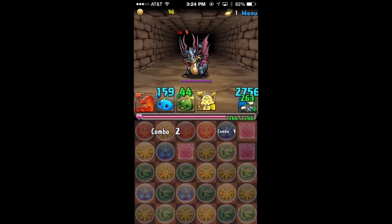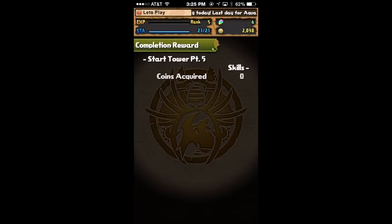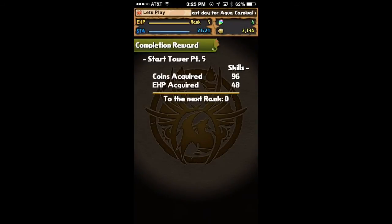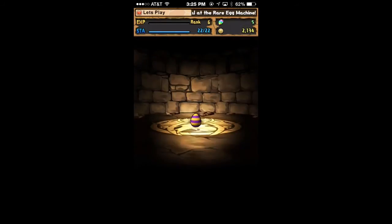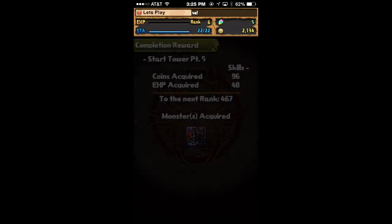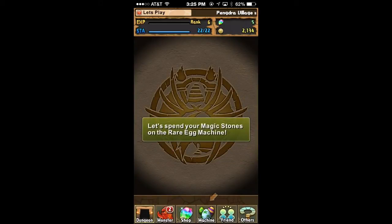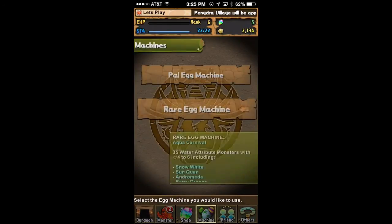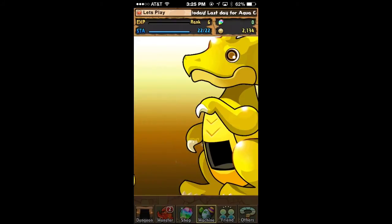Now that the fifth dungeon is done, that gives me my fifth magic stone, which allows you to roll the rare egg machine where you get very powerful monsters. Your chances are better during Godfest, of course. Here we go — moment of truth. Will I have to re-roll my account or will I get something I can actually use? It's a gold egg — very rare!